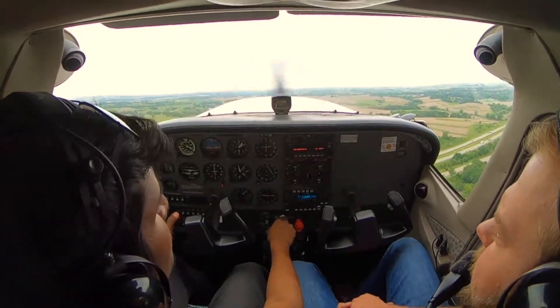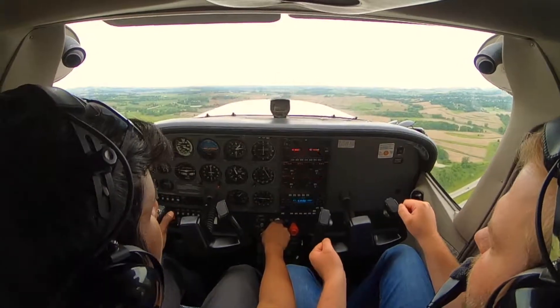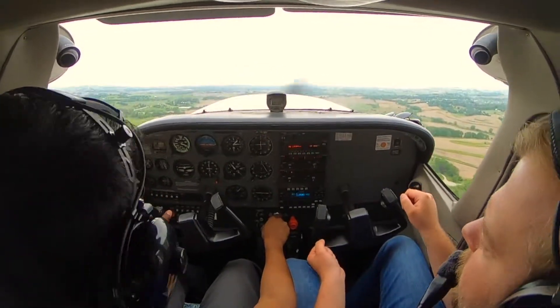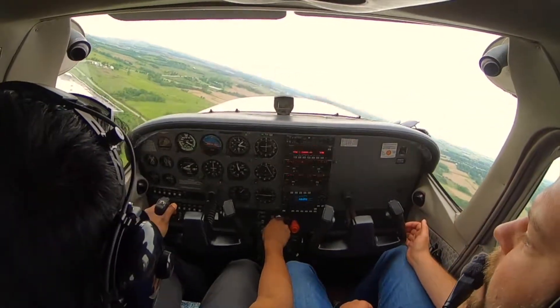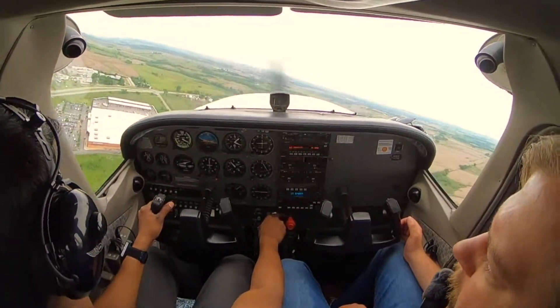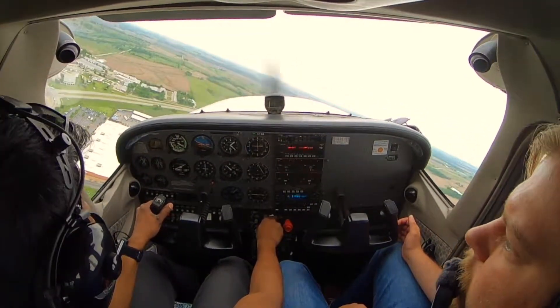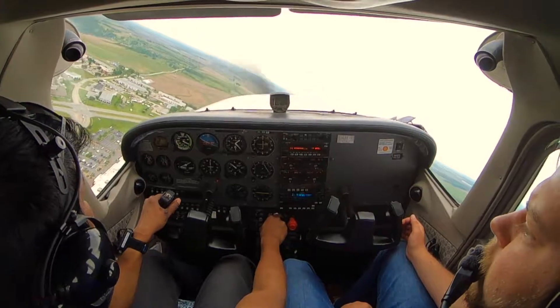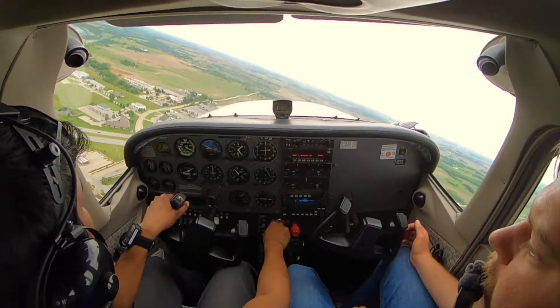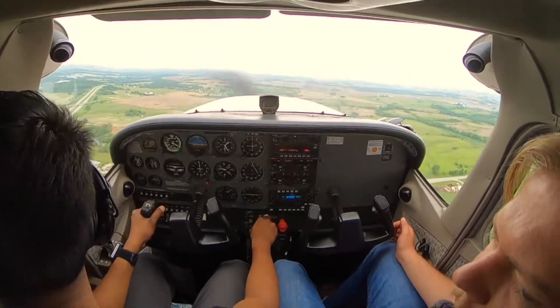For your crosswind turn, really watch your bank. You like to bank to about 20-25 degrees, which is right, but you still hold the yoke slightly in. So when it goes to 30, you get the overbank tendencies. There you go — just hold it there. Alright, roll out. There you go — look at that, perfect 90 degrees off the runway.